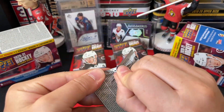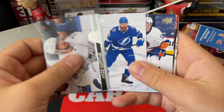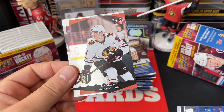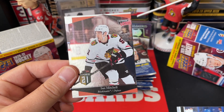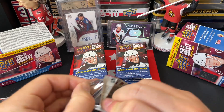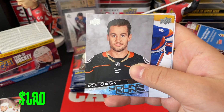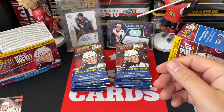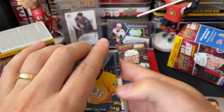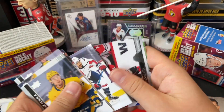Alright, blaster on the left side, let's start off. We're starting with an Ian Mitchell — very off center. Quality control not great; that's one of my first QC issues with the Extended. On the right side now we've got Young Guns Cody Curran — not a great Young Guns, actually could be the worst. Back to the left side and we've got Connor Helbuck Retro — the retro inserts, and that one did not look off center, so that's good.